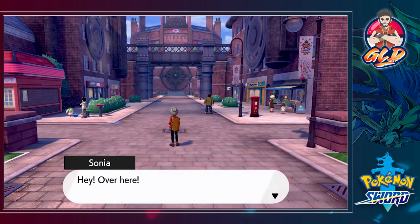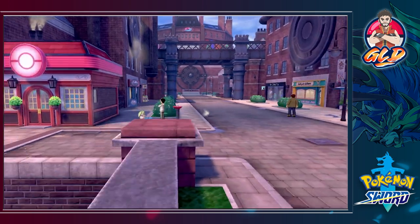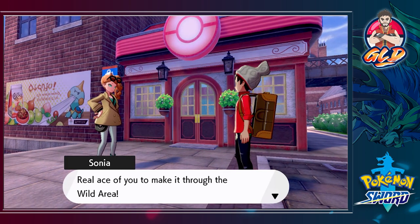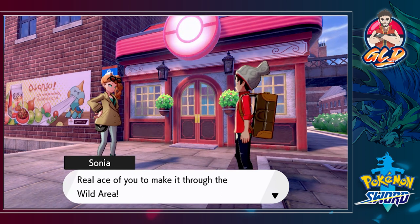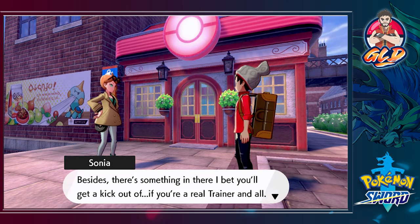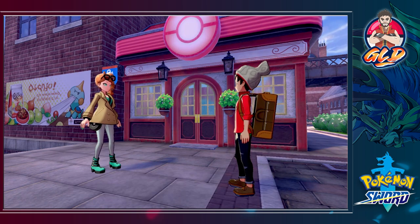Once you go straight ahead you're gonna be called over by Sonia — hey, over here! Well hello there, she is lovely looking. 'Ace of you to make it through the wild area, seems like you ran your Pokemon ragged though. You should pop into the Pokemon Center — there's something in there that I bet you'll get a kick out of if you're a real trainer.'